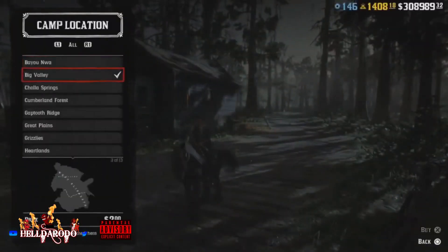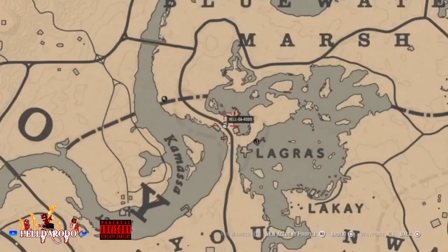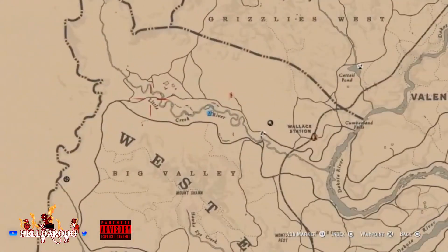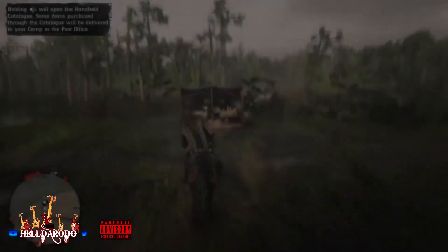Now it's going to take a couple tries — you might hit it the first time, you might hit it three times. The further you're away from Harriet the better. You want to post your camp up here in the Big Valley, around Little Creek, in this area right in here. As you get in that area, there's three different versions of this mission. I'll do a video on each one, and each one gets better and better.